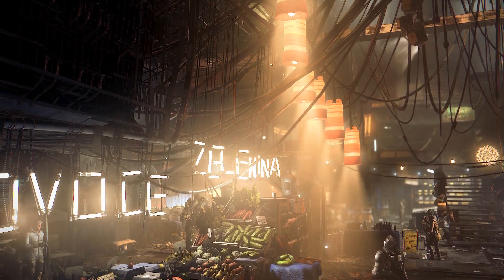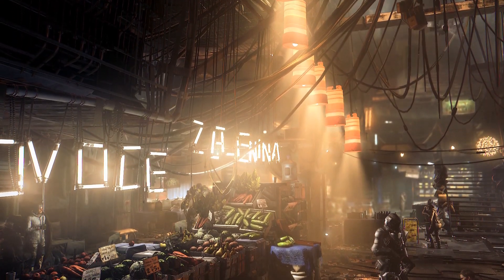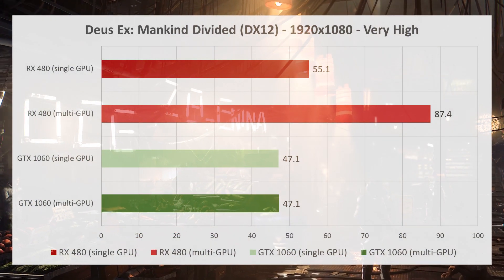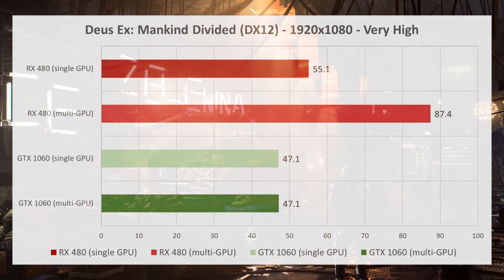I ran some quick tests comparing a single and dual Radeon RX 480 8 gigabyte card configuration against a single and dual GeForce GTX 1060 6 gig setup, all using the very high quality preset.